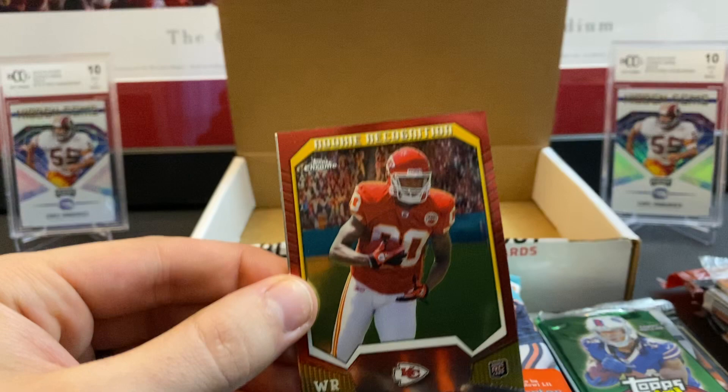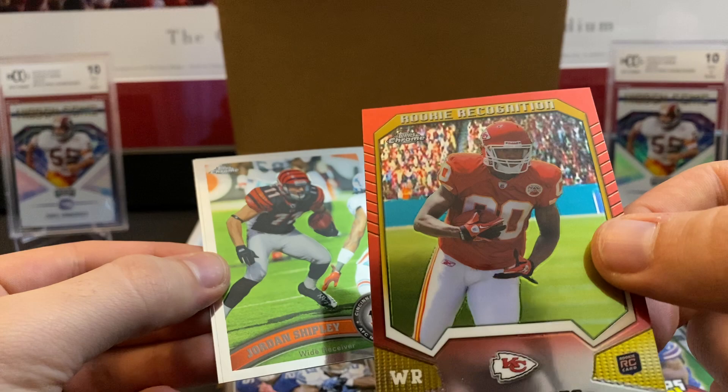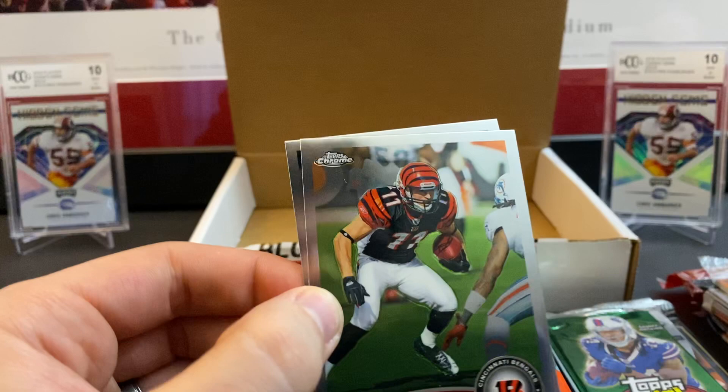Let's do the 2011 Topps Chrome — Hobby. I thought this was a pretty good deal if you just want to open lots of packs. For a hundred bucks, hey. We got a Marcel Darius rookie, a Rookie Recognition insert, John Baldwin, a pit card — I do remember when he came into the league — Jordan Shipley, and an All-Pro Jason Witten.